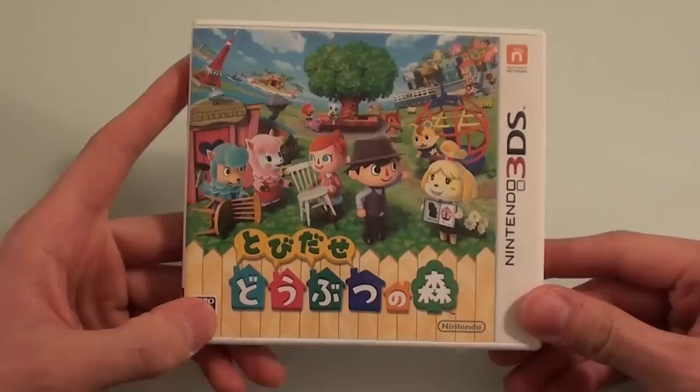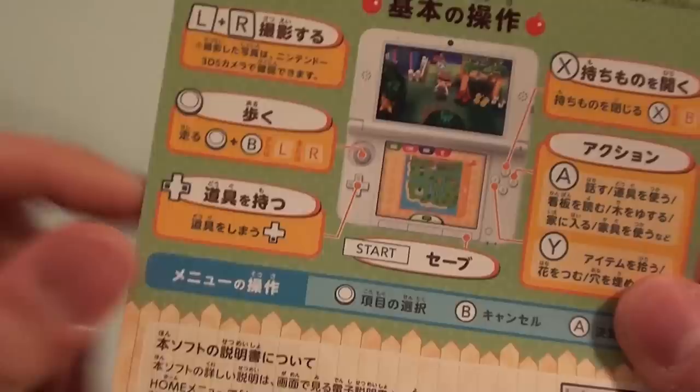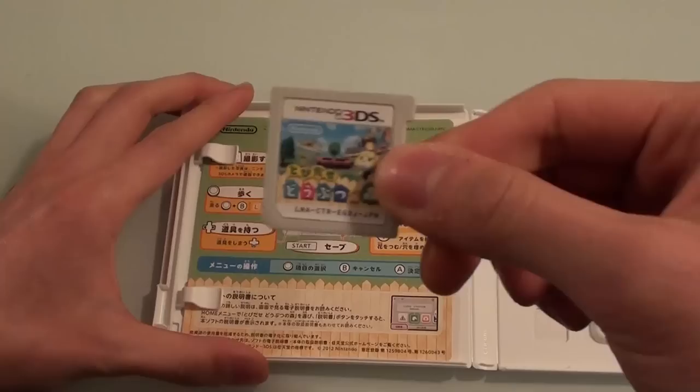So without further ado, let's go ahead and play Tobidase Doubutsu no Mori. If you have the physical cartridge version, you also get in the box a handy card which gives you shortcuts: press L and R to take a picture, how to run and walk, how to switch your tools using the D-pad, how to open the item list, and different actions you can do by pressing A or Y. Here's the game — let's go ahead and put it in our 3DS.